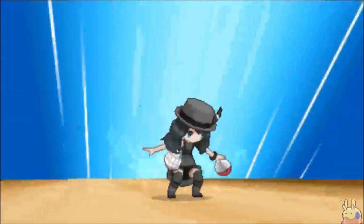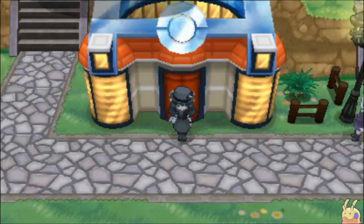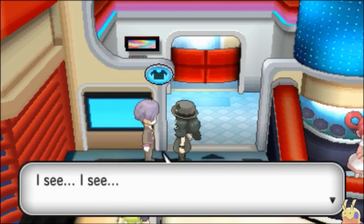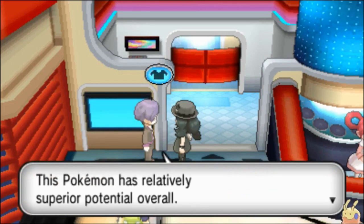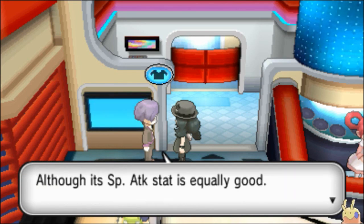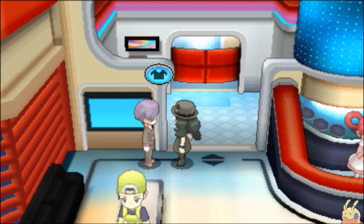We haven't been posting in a while, I'm sorry, but we're back with another video. Hope you all have been doing well - I've been busy at work lately. Anyway, we're checking out the Kabuto. Let's see what the IV checker says. The Pokemon has relatively superior potential - 3 or 4 IVs. HP and Special Attack - that is its downfall right there. So no defense, no attack.